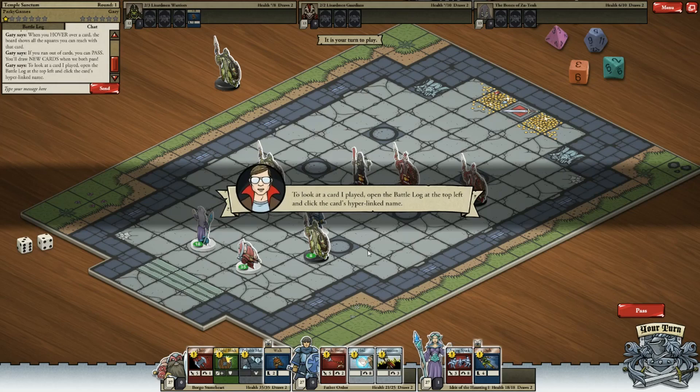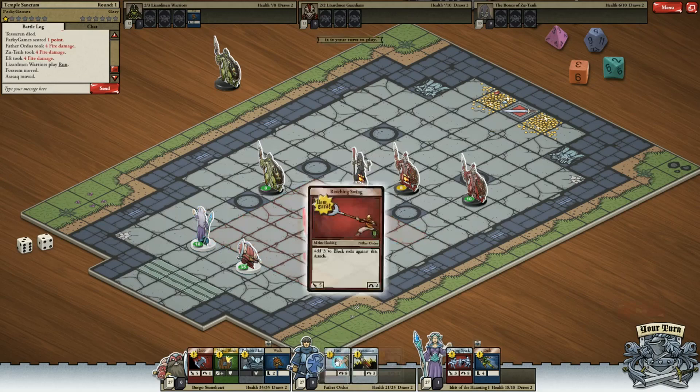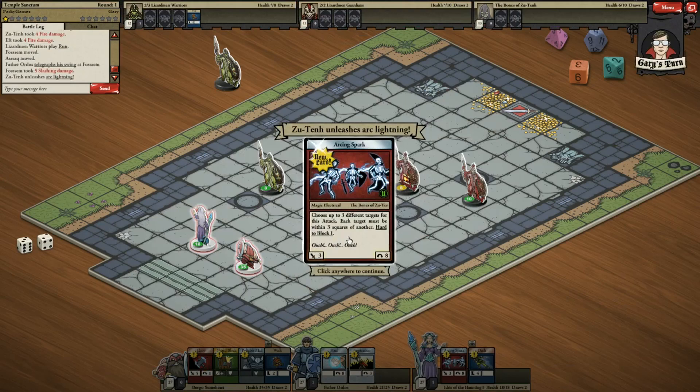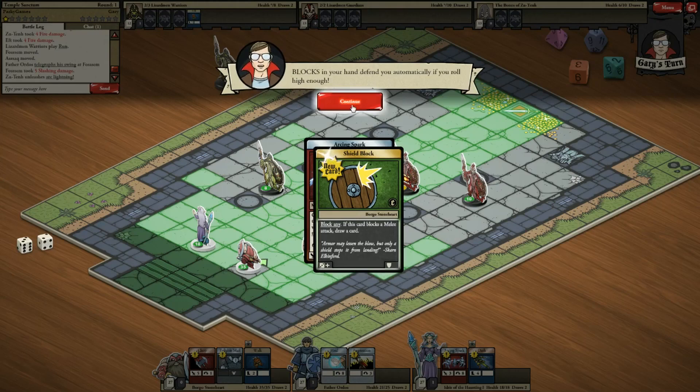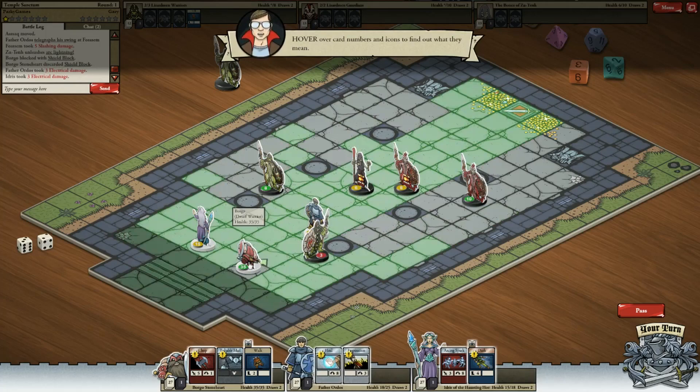To look at a card I played, open the battle log at the top left and click on the card's hyperlink name. Battle log. Okay, fine. I understand. So let's do a reaching swing on him. Blocks in your hand defend you automatically if you roll high enough, which we did. Wonderful. Borgo - epic name, best name.